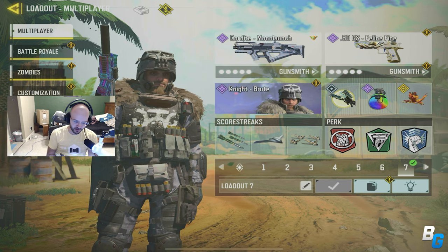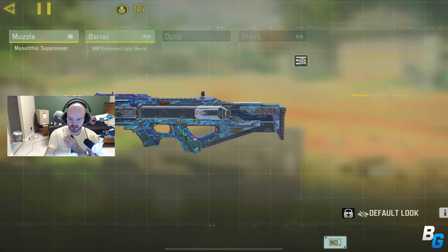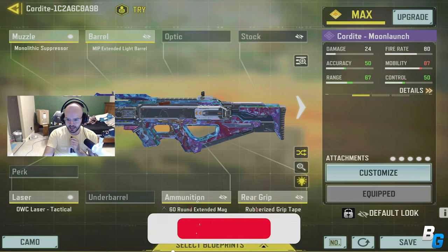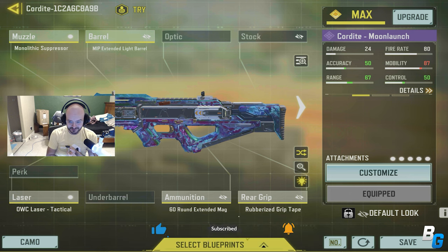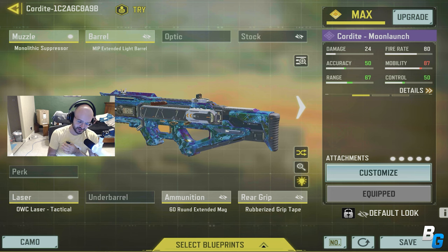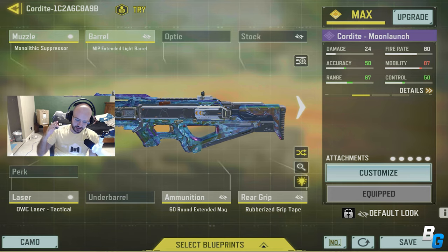Hey guys, what's up. I'm back with another Call of Duty Mobile video and today's video is going to be looking at the Cordite. I was using the Moon Launch variant. They added a damage buff, a head multiplier buff, lower arms multiplier, and damage range increase — pretty much everything.